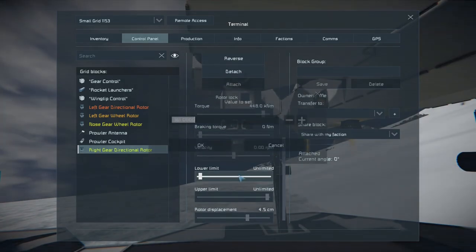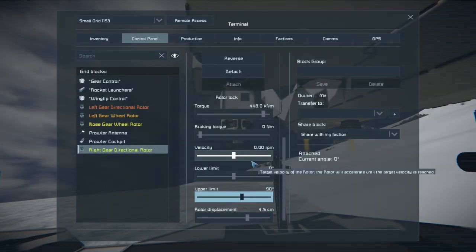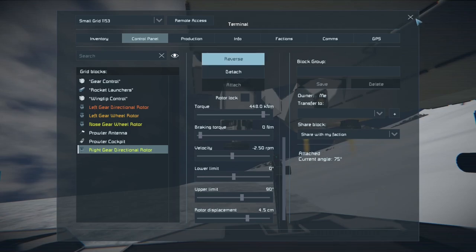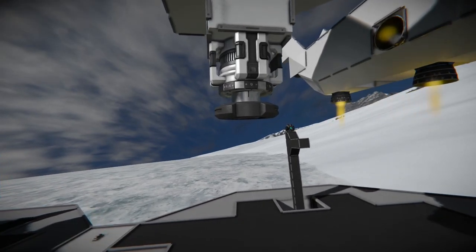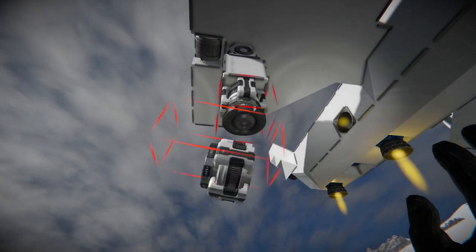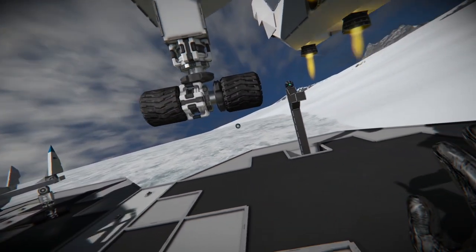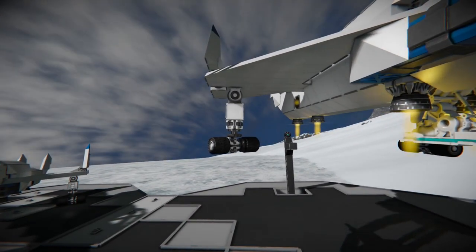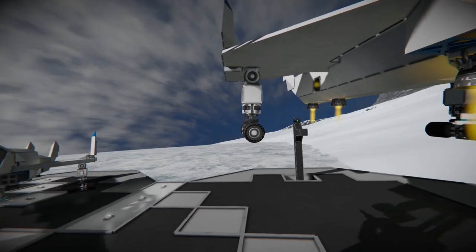So this is the right gear directional rotor, and we're going to set this the exact opposite. The lower limit is zero, the upper limit is 90. We'll set the velocity to 2.5. If we hit reverse, you can see it went all the way to 90 and then back again. We know from the other side that we needed to reverse the direction of this rotor anyways. And that's about it for those gear — it's coming along pointed back towards the body of the ship and matches the other side.